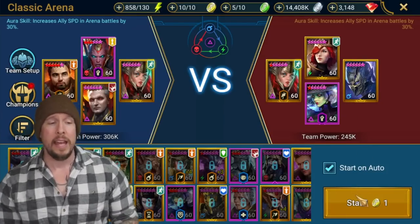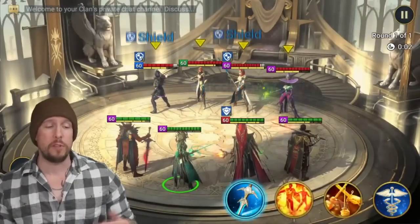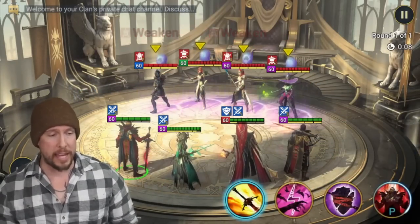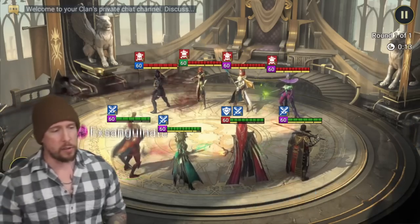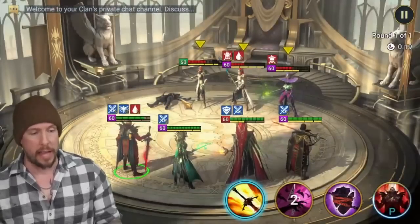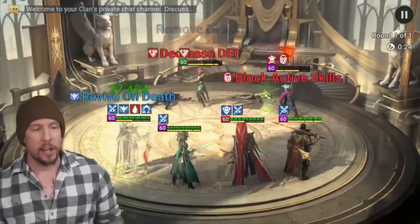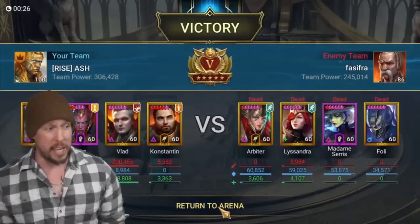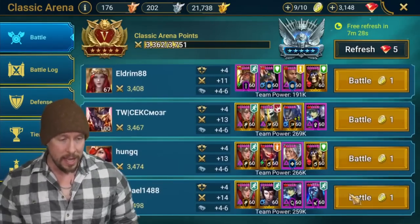Picking an arena team with High Elves to test the A2 turn meter steal going into A3. We come in, remove buffs with Ryan the Conjurer, then use the A2 — watch the turn meter fill back to almost full. We get back-to-back turns, land another strong AOE, and Constantine barely gets a chance to go. Block revive on everybody — really effective.